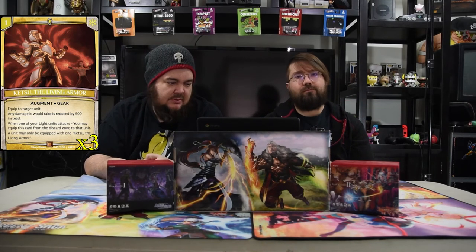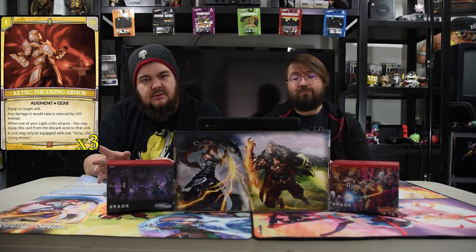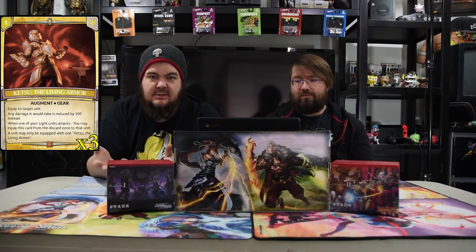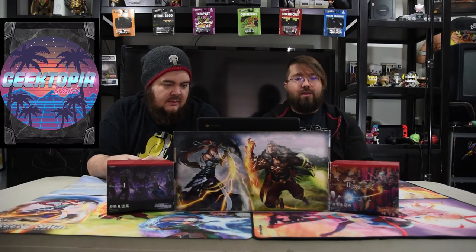Now into the non-creatures — we have Ketsu the Living Armor, probably the best augment in white because it's essentially free. It's a one-drop: equip to a unit, any damage dealt to it is reduced by 500. Whenever one of your light units attacks, you may equip this card from your discard zone onto that unit — one per unit. In this deck it's really good because Liam can discard it to give a unit plus 500, then when that unit swings, it gets the armor back for free — extra value.